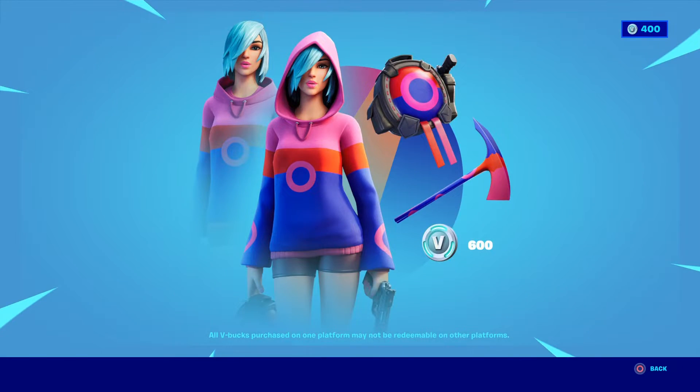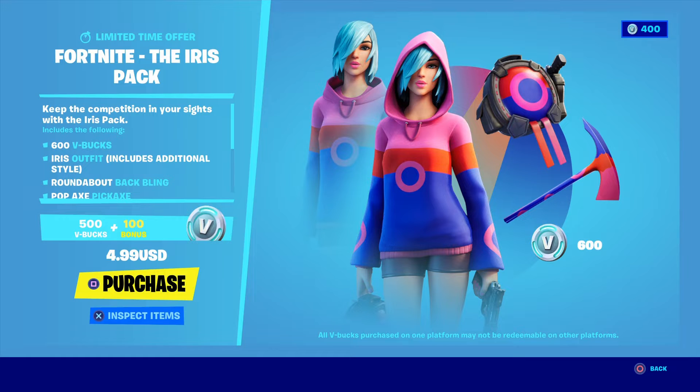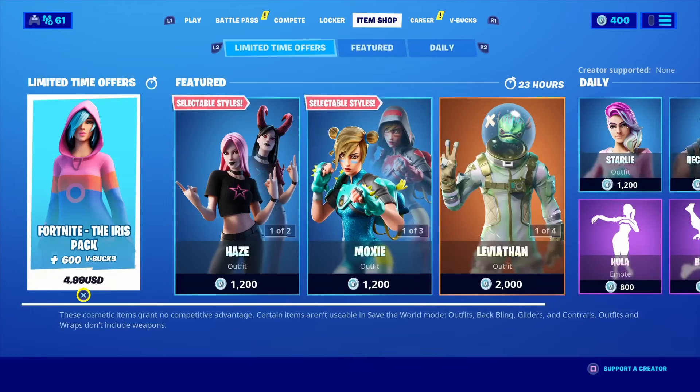Before we get into the skins, let's go over the Fortnite. The Iris Pack comes with 600 V-Bucks, the Iris outfit which includes an additional style, and a Roundabout back bling along with a Popaxe pickaxe for $4.99 US dollars.